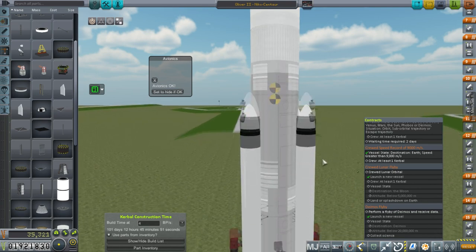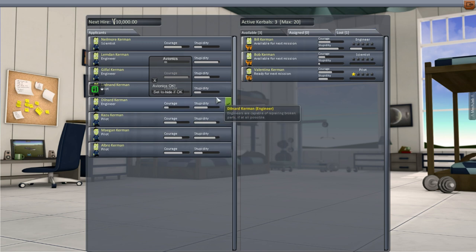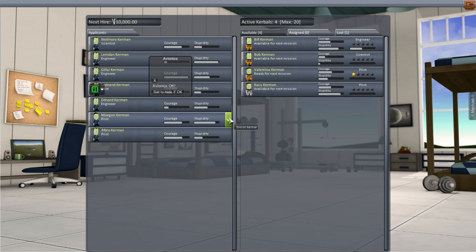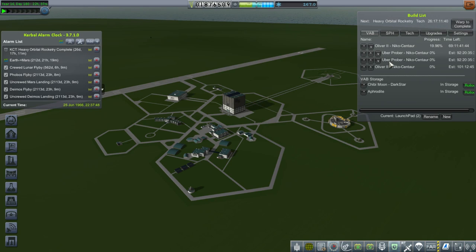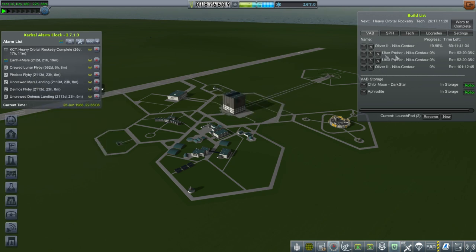We will build one of these to attempt a flyby, and our victim will be... Valentina can land on the moon — we'll hire somebody else. Kazu Kerman — yeah, Kazu Kerman has a lot of stability and just enough courage. I think that's the right idea. Actually, we already have an Oliver 2 baking. I'm going to move the Uber Prober up ahead of that and alternate, because the crewed lunar flyby is actually before all this stuff.